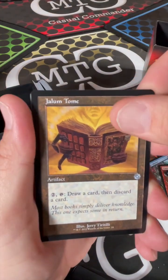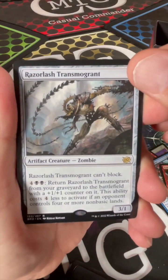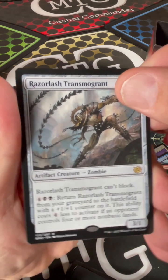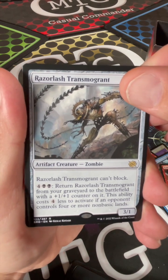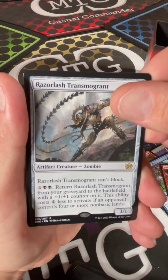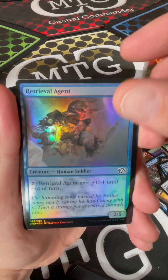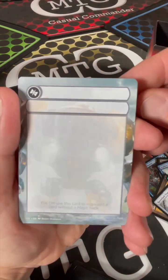Jalum Tome. Razor Lash Transmogriant - can't be blocked. Pay two black and four to return it from your graveyard to the battlefield with a plus one plus one counter on it. This ability costs one less to activate, and if an opponent controls four or more non-basic lands - that is super easy to achieve. Retrieval Agent. And then a make-your-own-magic-card.